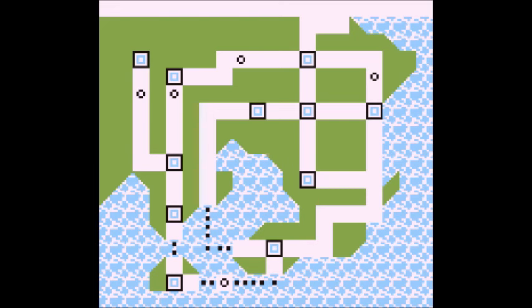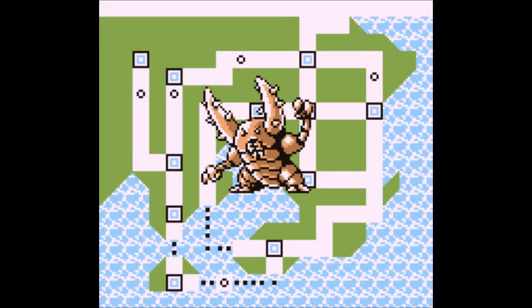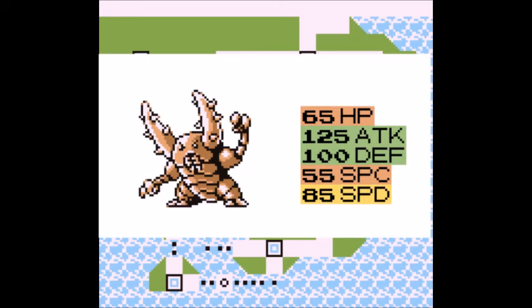Starting the list of Pokemon, we have the very best bug type in Gen 1: Pinsir. It's interesting to note that despite Pinsir being the best bug type in Gen 1, it doesn't have any same-type moves to utilize. Pinsir has 65 HP, 125 Attack, 100 Defense, 55 Special, and 85 Speed. While the stats seem great, Pinsir will only excel with powerful normal moves.